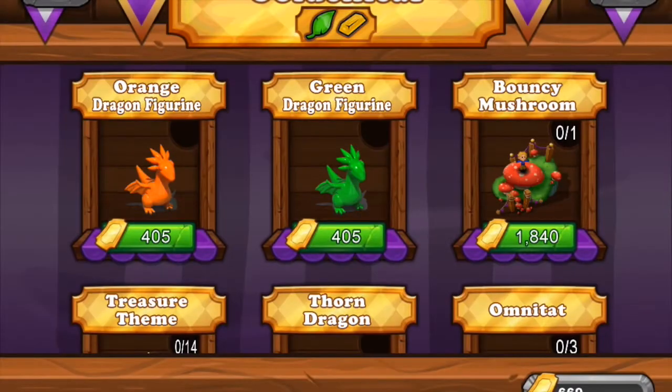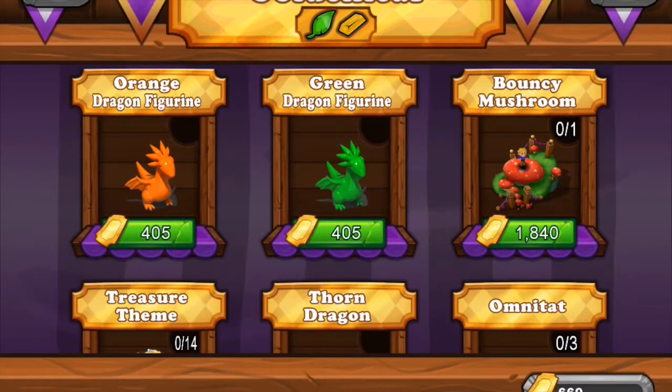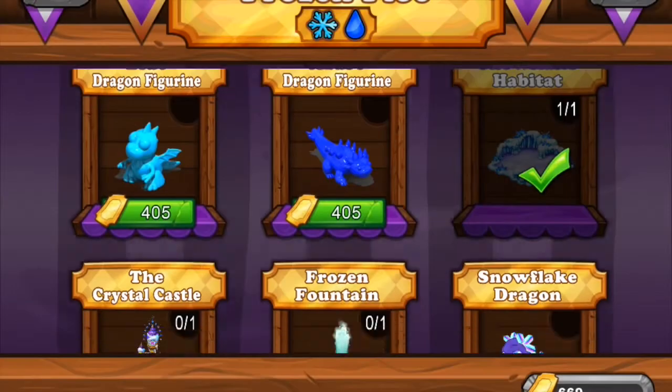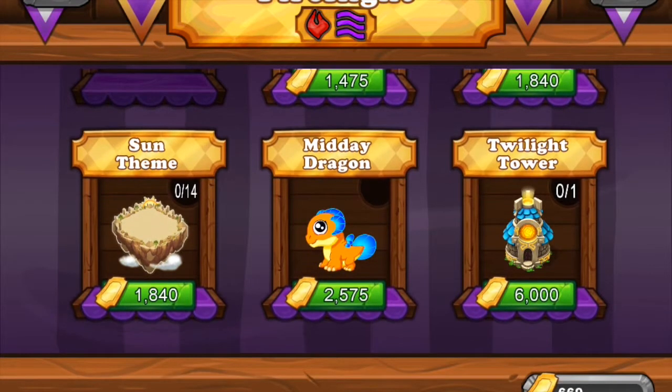For figurine collectors out there, you have the orange and green dragon figurines - orange represents the metal element and green represents plants. The Bouncy Mushroom we saw earlier is available for 1,840 tickets. I'd really like to get that, along with the Frozen Fountain.